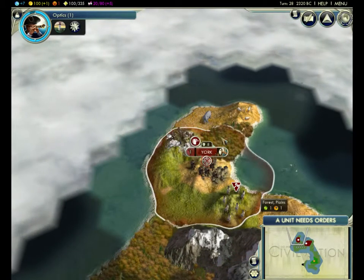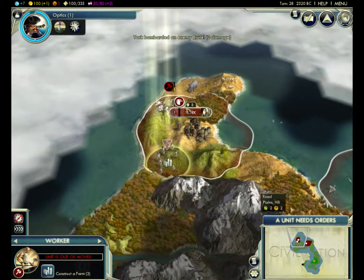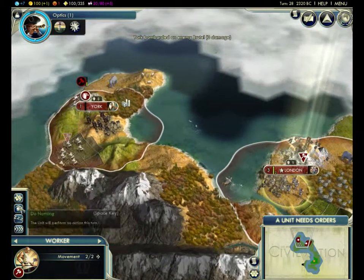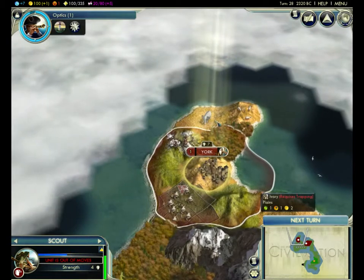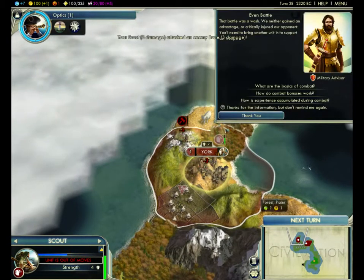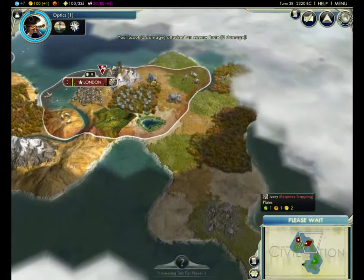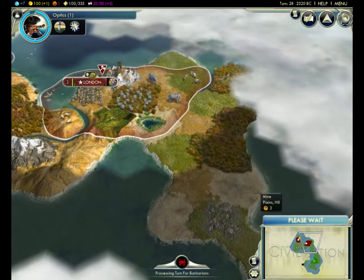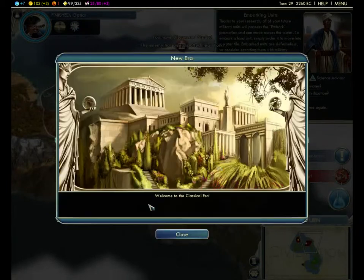I'll attack you. Let's build a farm here. This worker can do nothing. Let's defeat them. We didn't kill him. One more turn until we get optics. He made an instrument thanks to your research. The Classical Era — there we go.